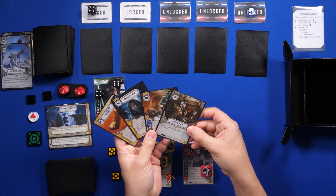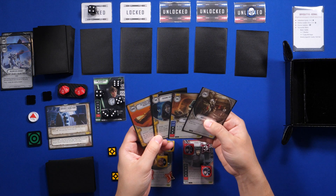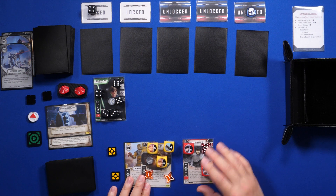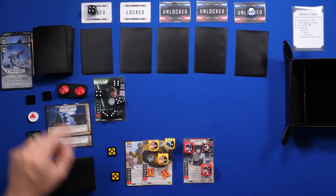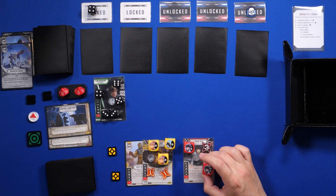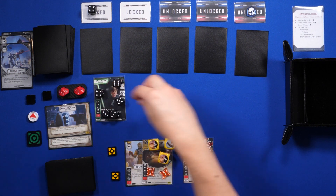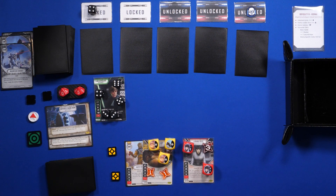I also need to do the same — I gain my resources and flip this token. Now the battlefield will be available to be claimed later. I decide to keep one card and draw another — another Nowhere to Run, wow. The deck really wants me to have 2 copies of that in my hand. Now looks like we're done with upkeep. Let's remove these exhaust tokens. New round.